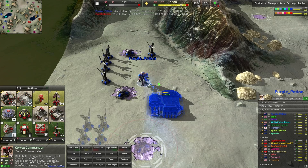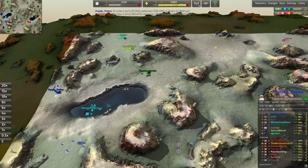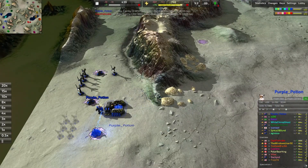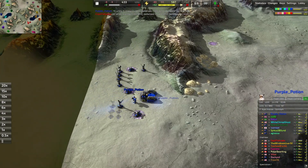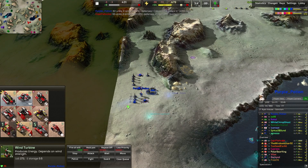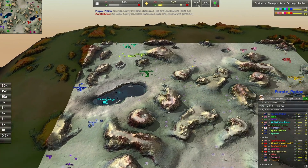Purple Potion is going for a vehicle bay in the back. If this was Armada I'd be a little less surprised, but we're going for a Cortex one, which is a bit odd. We don't see Cortex vehicles in a backline position. The reason that confuses me is because the Armada T2 vehicle bay can produce the Armada Combat Engineer, so it's much more common to see backline vehicles for Armada, whereas the Cortex T2 vehicle bay does not have a Combat Engineer — it has the mobile anti-nuke.